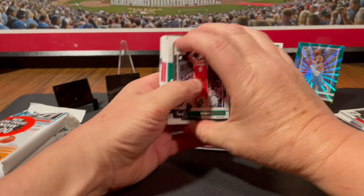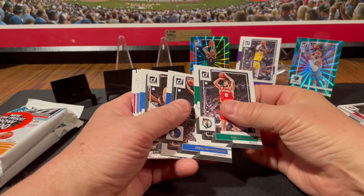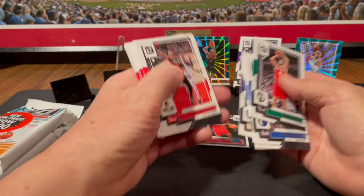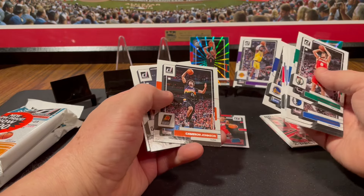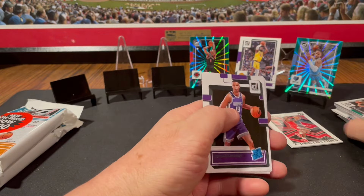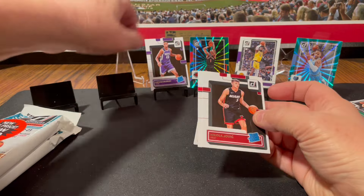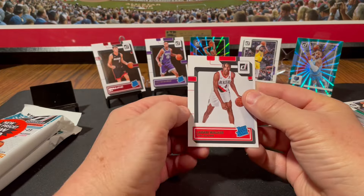Let's get this all straightened out. We've got Danilo Gallinari, Dinwiddie, Josh Giddey, Zaire Williams, Brandon Clark, Monk, Anfernee Simons, Herbert Jones, Kawhi Leonard, Moody, Johnson, Wall, and Keegan Murray. He is on my cheat sheet as the number six ranked rookie. And there's Nikola Jovic, who people buy because they confuse him with Jokic. And Jabari Walker.